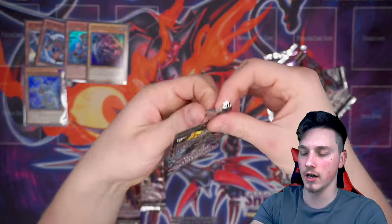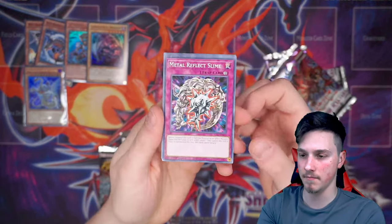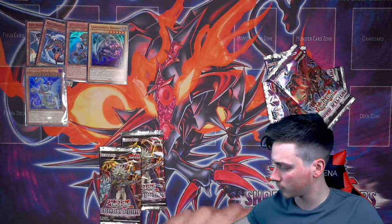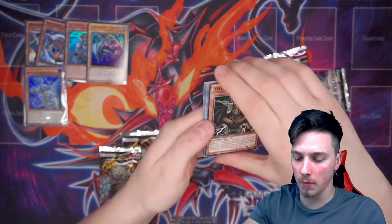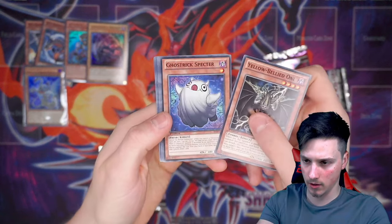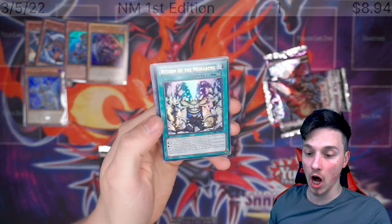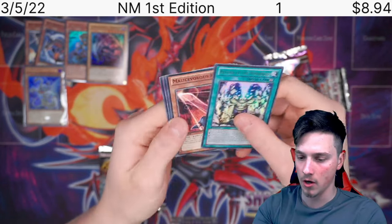Going to go for another Rage of Ra. Give us the Egyptian God Slime. Here's a Metal Reflect Slime. Mechlord Astro. Jinzo. And Mechlord Astro. Let's go back to Shadow Spectres.